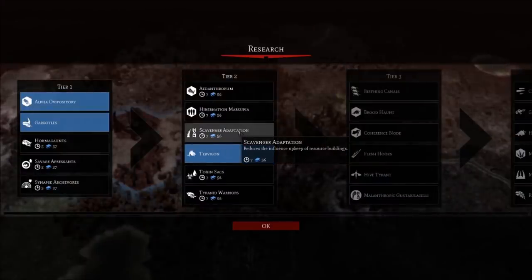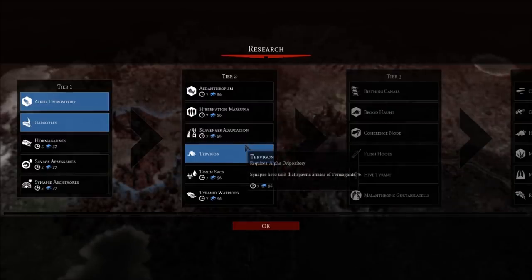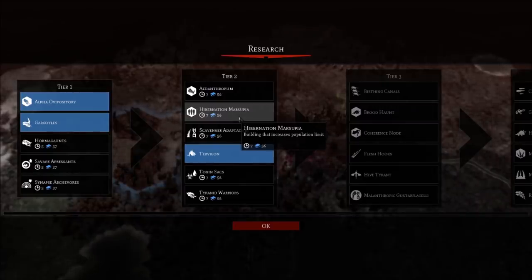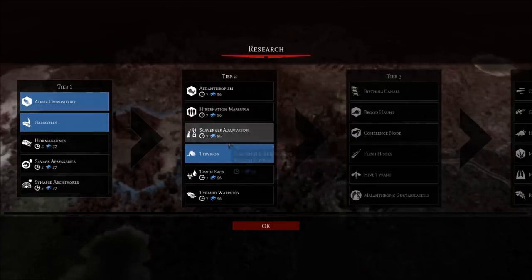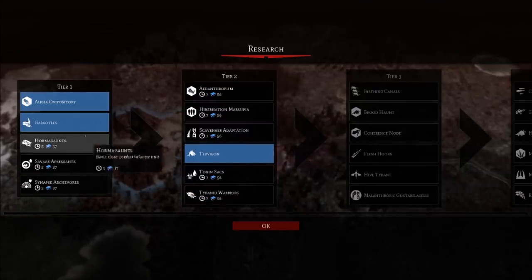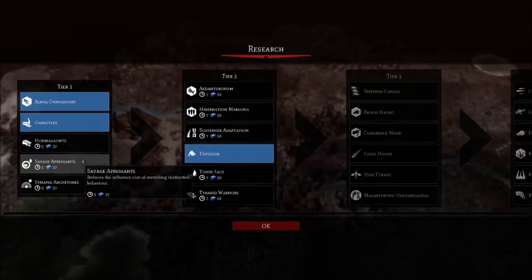Choosing the next research: the scavenger adaptation reduces influence upkeep of resource buildings; we don't have influence issues right now but might later. The hibernation marsupia increases population limit - considering we desperately need more and more Tyranids, this might be a pretty decent thing to go for. The Tyranid Warriors and Hormagants look tempting too - we haven't gotten either yet. Also the Savage Appresents would reduce the influence cost for synapse creatures. It's a tough choice.